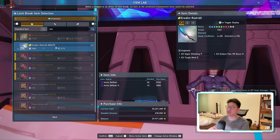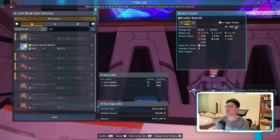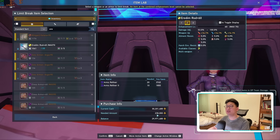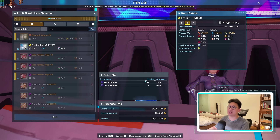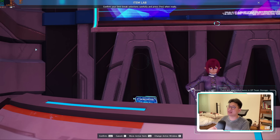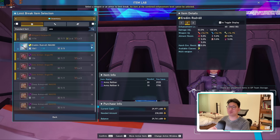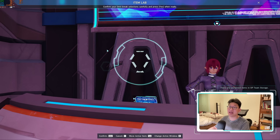For the sake of this video, I am going to be spending all of this money just to show you how it's done. So the 230,000 Meseta I just spent limit broke the weapon to plus 70. Now I need to do it again to get it to plus 80 — that's another 230,000 as well as 20 Arms Refiners and 10 Arms Refiners 2. We need to do it one more time to get it to plus 90, costing exactly the same amount. Doing that three times already, that's like 700,000 Meseta.